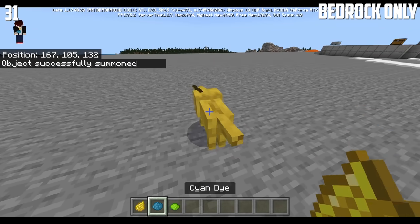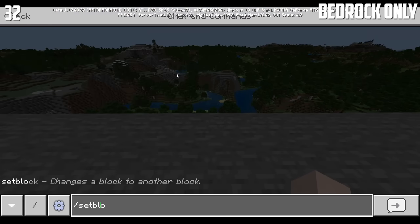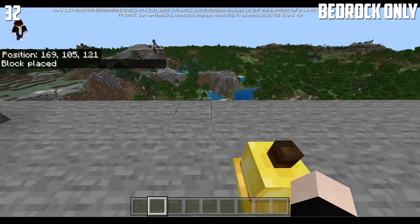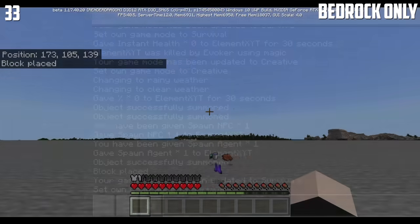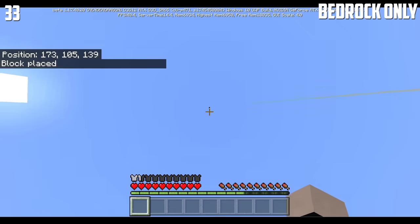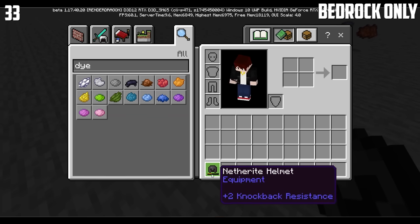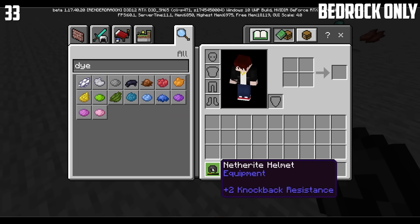If you dye this wolf, then it will turn into whatever dye color you use. Using the setblock command with bell at position 4 will give you a glitched bell. Anvils will eat away a helmet's durability — this is the exact same helmet and it's only at half durability.